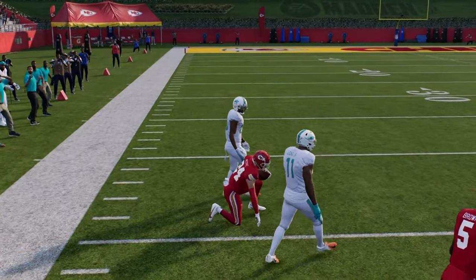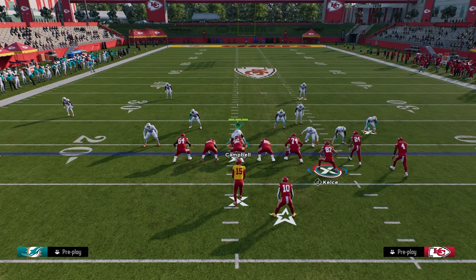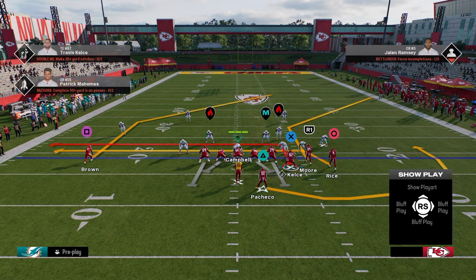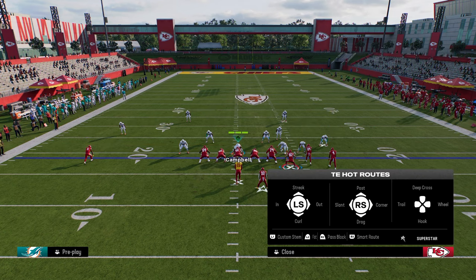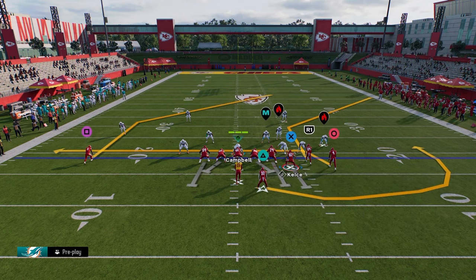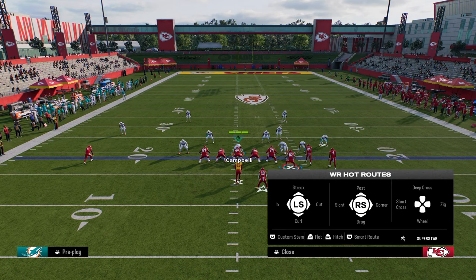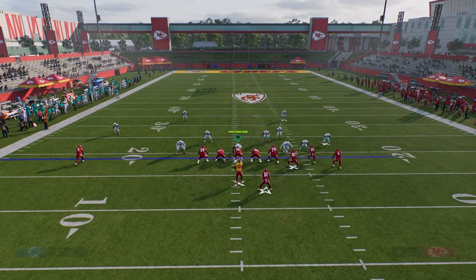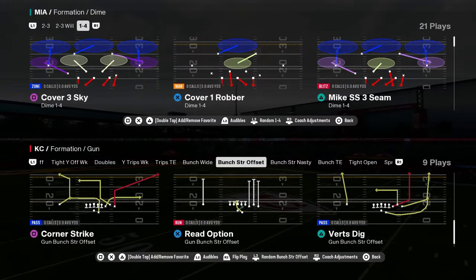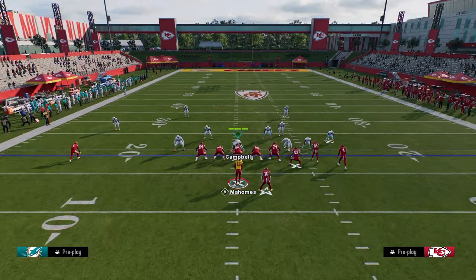You could do this with a lot of different routes. I personally think it's best with posts and corners. You can also try it with out routes and in routes. Let's try an in route on the slot receiver — stem him down one. I've never actually tried it with an in route. Yeah, for some reason it doesn't work there — you can only do this with routes that you can smart route, and apparently you can't smart route an in route.